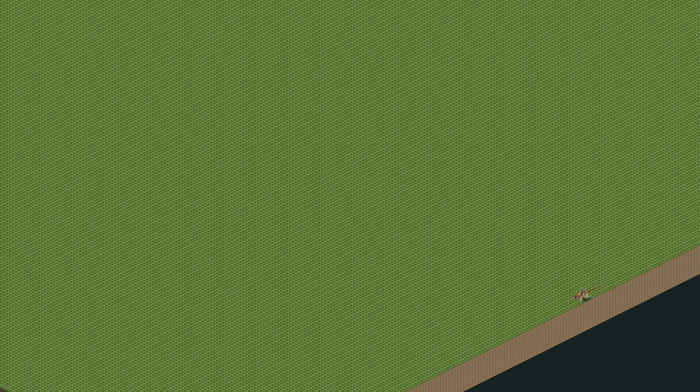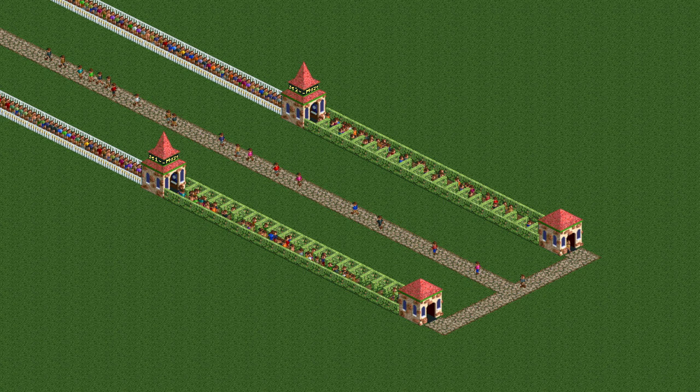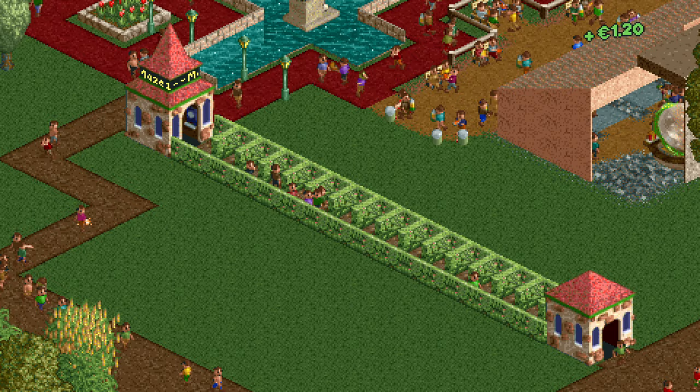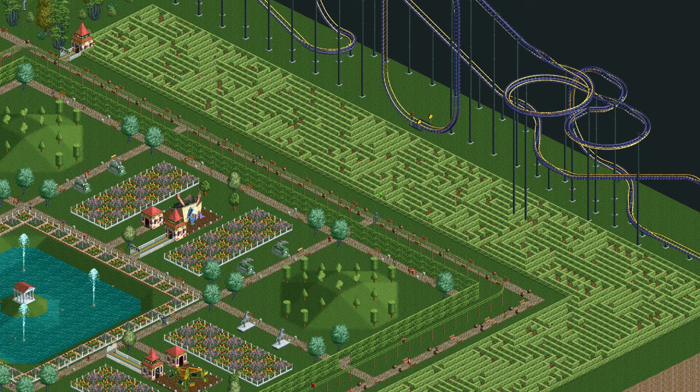If you would make a massive park-filling 254 by 254 left-indented maze, it would take guests on average about 10 to the power 19,758 real-life years to solve it. After I made my video about left-indented mazes in the summer of 2020, OpenRCT2 changed the pathfinding algorithm so now left and right indented mazes behave the same. You can watch this video for more details about that. This marked the end of the small impossible left-indented maze, as now guests are a bit more capable at solving it. The massive left-indented maze still takes a very long time to solve, but that goes for any sufficiently large maze so it's no longer special.